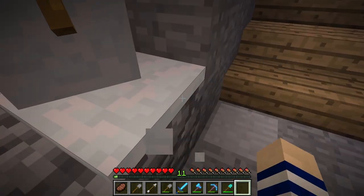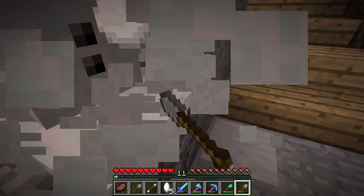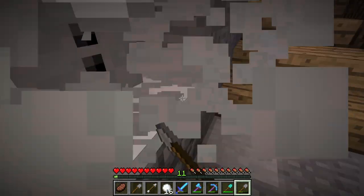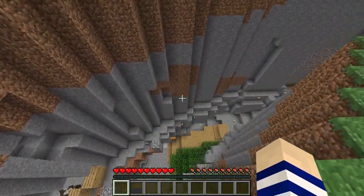Ho ho ho, it's holiday season. Welcome to the holiday episode of Unobtained. We're getting snow and getting ready for a new project.